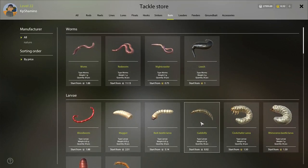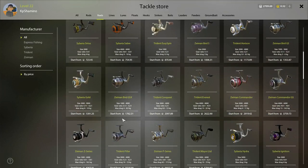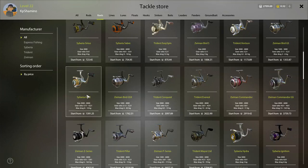You can switch areas for baits, fish, and gear - it can be cheaper in other areas. I don't switch for baits and fish but I do for gear. For example, I wanted to buy a reel in area 5 for 2200 silver, but I bought it in area 2 for 1700 silver - saving 500 silver.